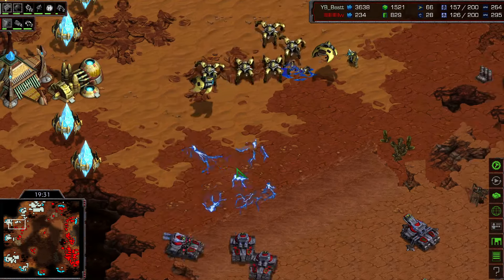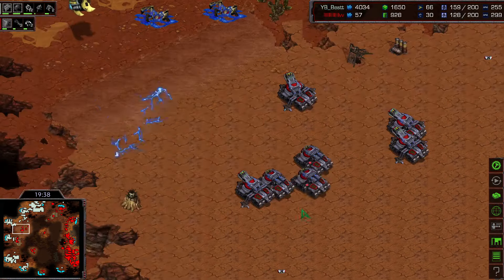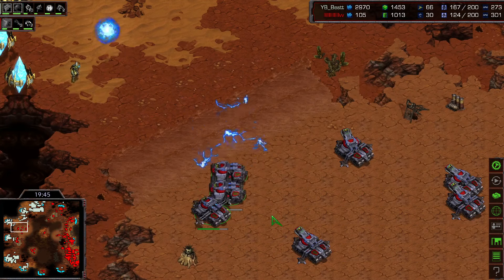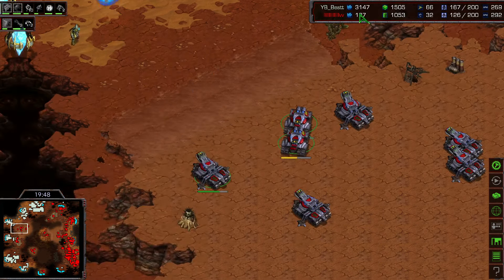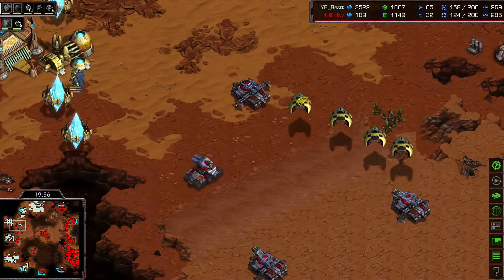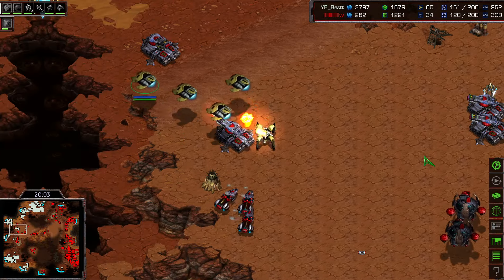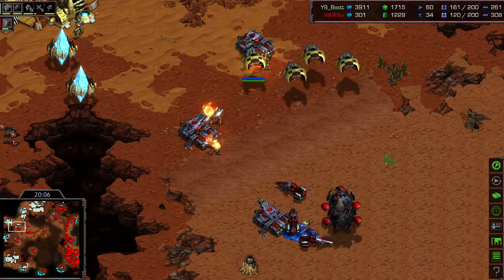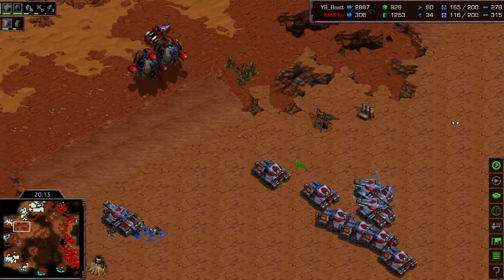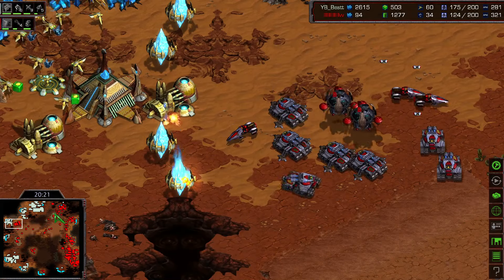Best throws everything at Flash's tanks. The tanks are a bit exposed but high templar storms punish them hard. Very hard for Flash to push forward even with tanks. Look at the economy difference. Flash makes a desperate move forward — maybe sniping a few units. But Best has more shuttles again in a beautiful display of shuttle gameplay. This seems to be the new meta from South Korean players in 2024: no arbiter, just massive shuttle drops with zealots taking out more and more of Flash's units. Reinforcements arrive for Flash just in time.